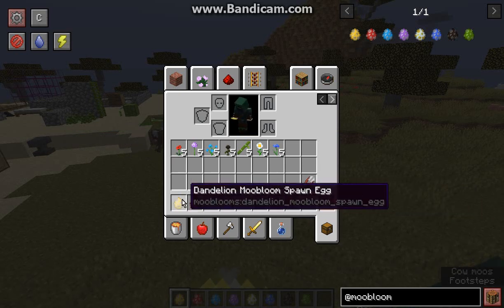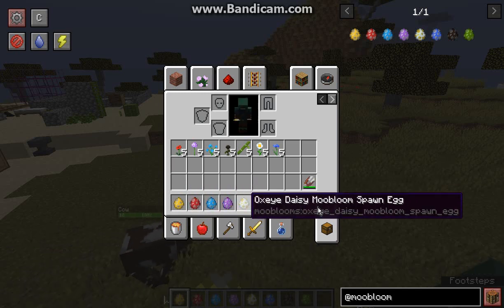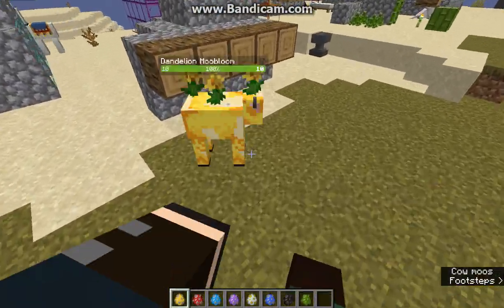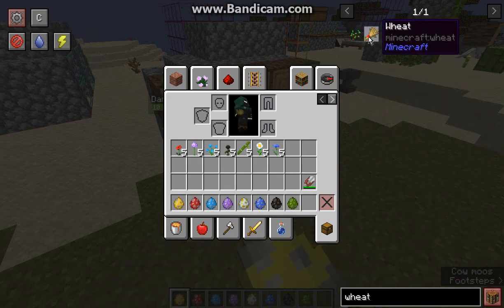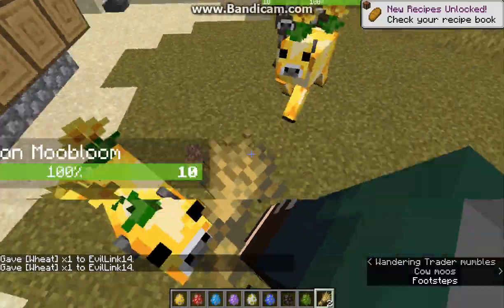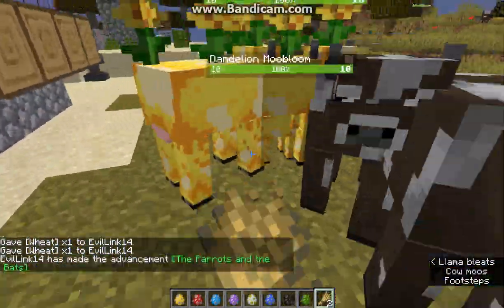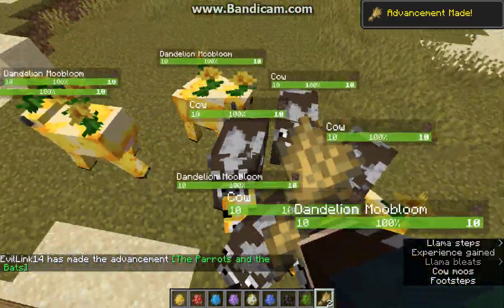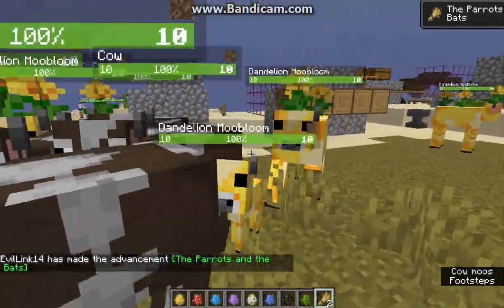If you want to use any that you find for flowers, that works. I also want to check if you can breed them. With wheat — yes, you can breed them as well. We'll see what happens when you try to breed a moobloom with a regular cow.